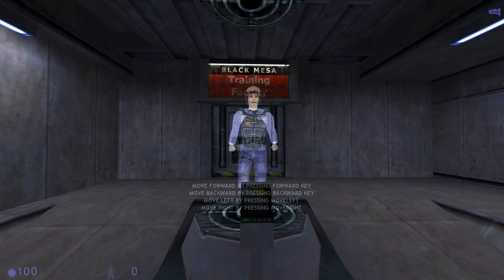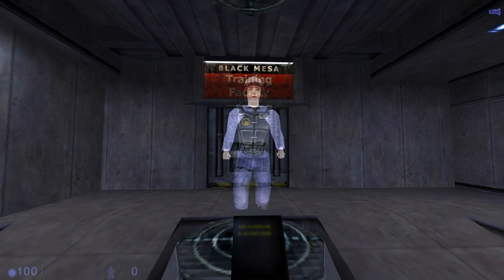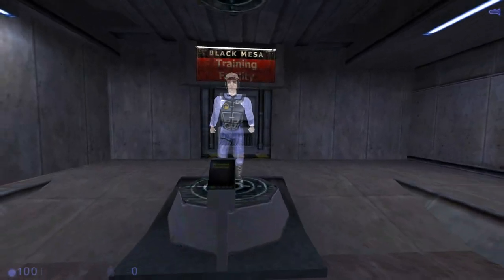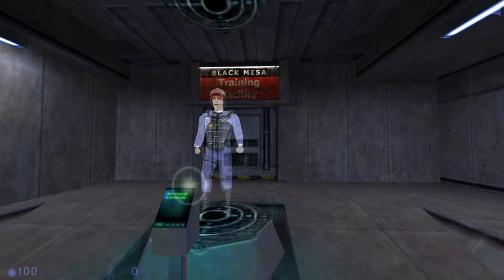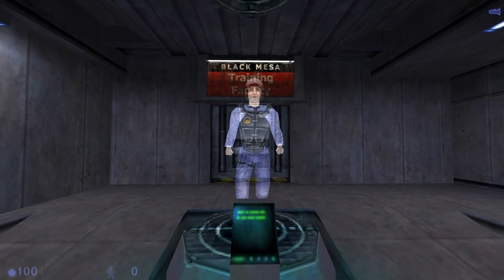Welcome to the Black Mesa Hazard Course for Security Guard Training. I'll be your holographic guide to assist you in your training. Begin by putting on your vest and helmet. You'll find this equipment in the next room. Whenever you see one of these buttons, press it and I'll repeat instructions or show you how things are done.